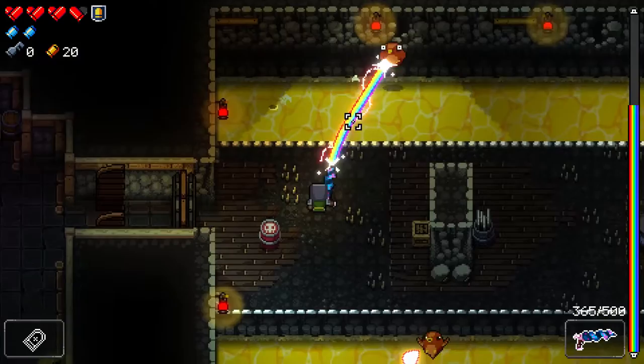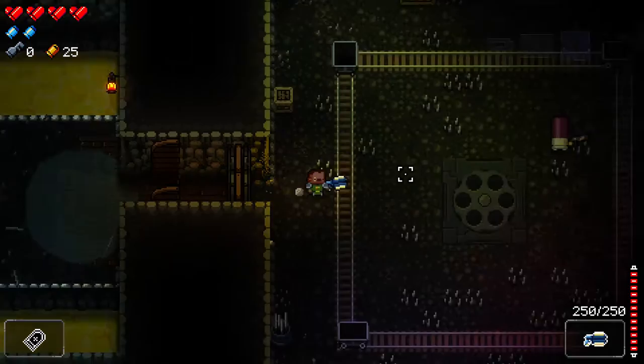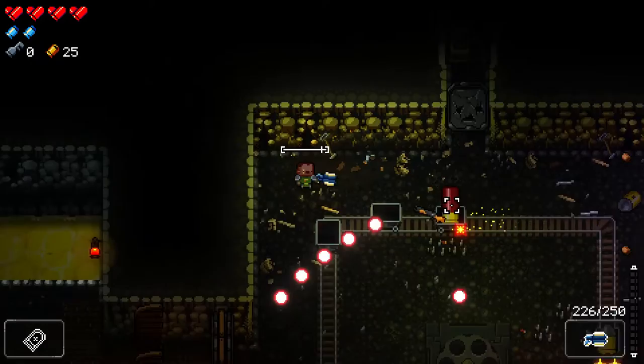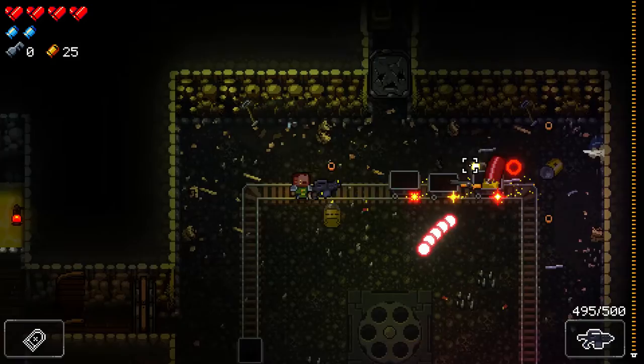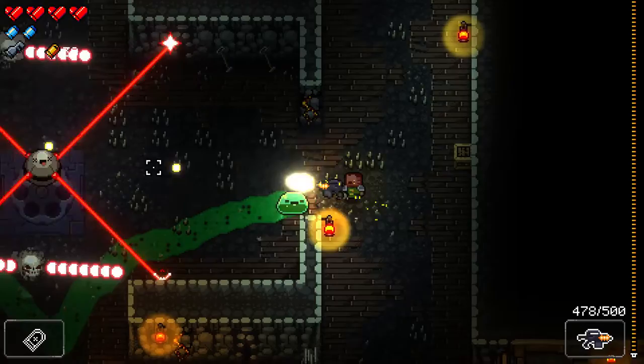We've picked up the Unicorn Horn a lot lately. Heart drop is nice — technically we're not at full health. I think Helix is good. That's a bit scary to dodge those. This is the Patriot. Why is this so slow? I remember it was like a machine gun type of thing. Oh, the more you fire the faster you shoot!